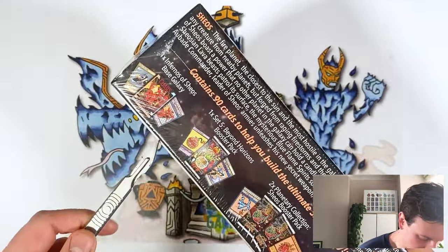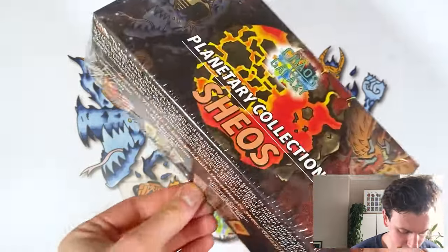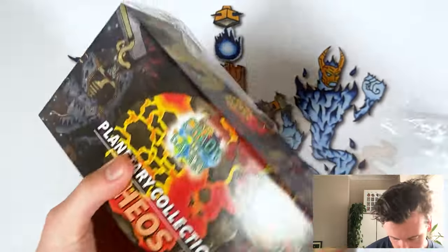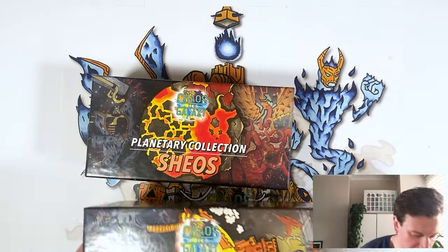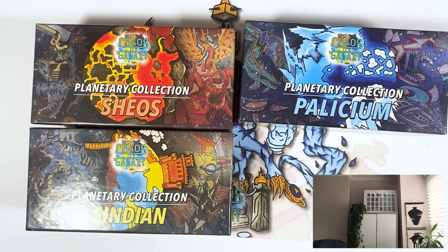If you want to get your hands on these planetary collections, they're available now. There'll be a link to the online store in the description. If Shios or Sindian aren't your kind of thing, we've also got the wave one planetary collections from last year for Policium and Barrow.